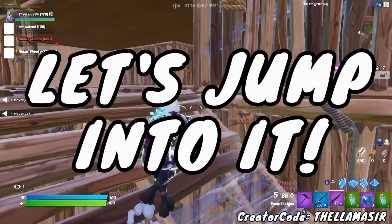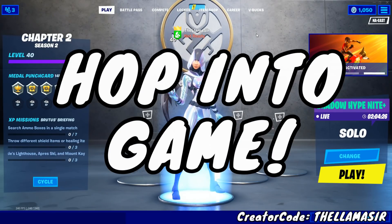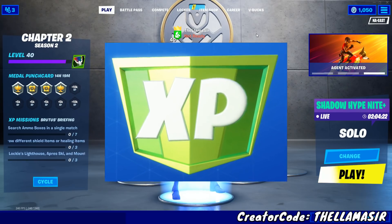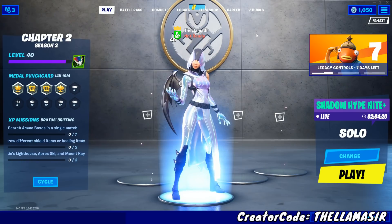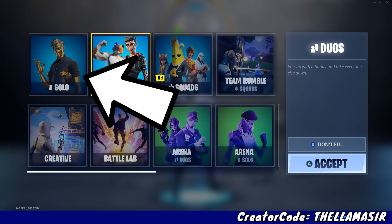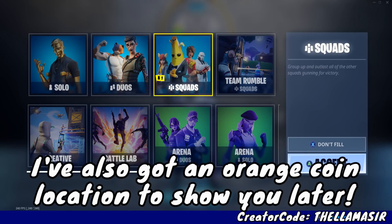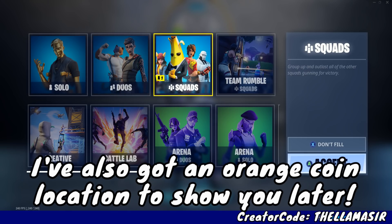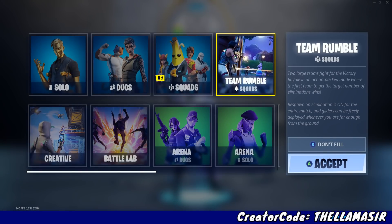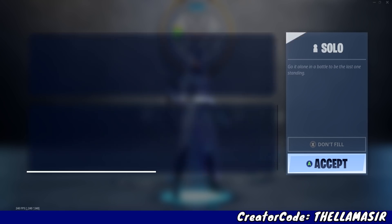Without further ado, let's jump into it. Let's hop in the game so I can show you exactly how to do this glitch and get this XP insanely fast. Basically, I would recommend solo because we're going to be taking advantage of the henchmen, the bosses, and those specific locations. You can do solo, duos, or squads, but if you're playing by yourself, solo is just fine. You can't do team rumble, so just keep that in mind.